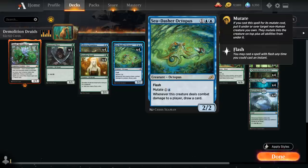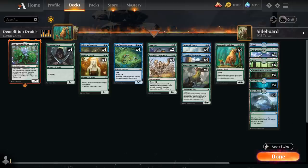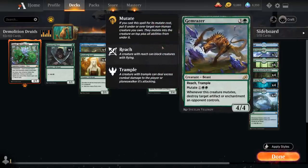At three mana we've got the full playset of Glasspool Octopus — we're mostly interested in mutating it for one and a blue, but it's also a 2/2 creature with flash. Whenever this creature deals combat damage to a player we get to draw a card, so that can find more fuel for the mutate engine. Then we've got two copies of Gemrazer.